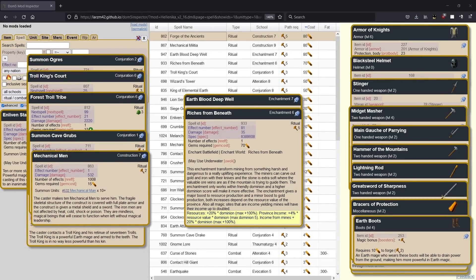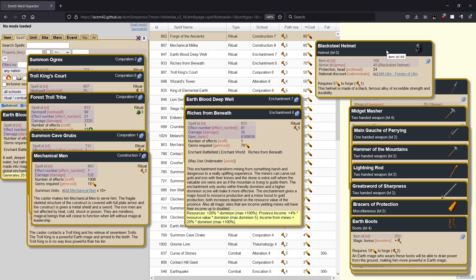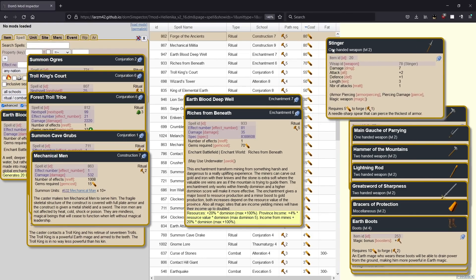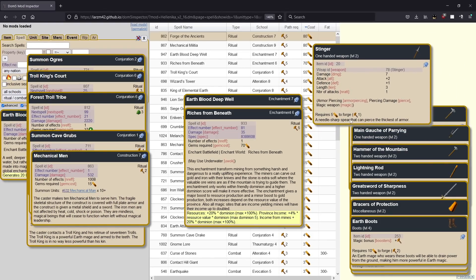For earth, we've got a lot of items. We'll start with armor of knights — construction six, it's probably the best budget armor in the game for just protection. You get a whopping 23 protection; it's really good, only five gems. Highly recommend. Black steel helmet is available early and it's cheap — it's not as good as the fire hat, which is almost strictly superior, but it's cheap and you can make it starting at level zero. The stinger — there's basically a bunch of pretty similar one-handed earth weapons that give you armor-piercing attacks. This one I like because it's a length three. They can be slightly better or worse in different situations, but any of them are usually pretty decent items to consider — only five gems.